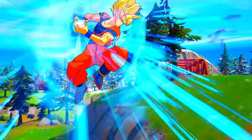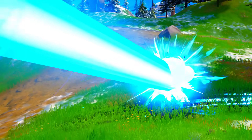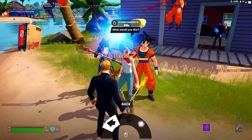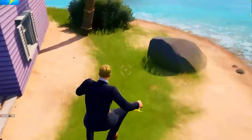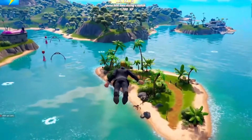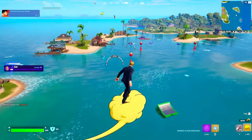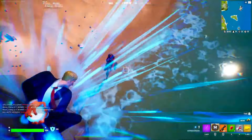On the next update came the Kamehameha, where you could use Goku's Kamehameha and his Flying Nimbus to fly away just like Goku. Fortnite also added the Kamehouses. This was the first ever anime mythic added to the game.